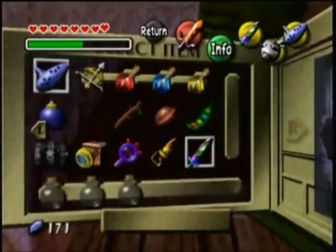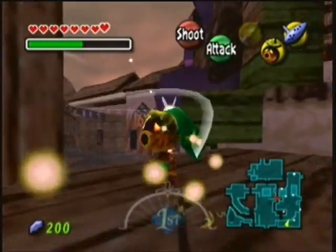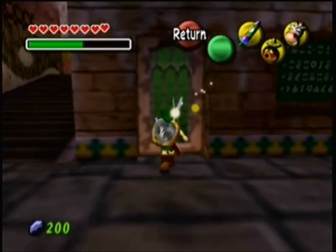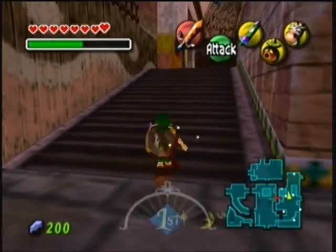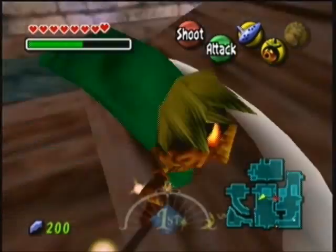We have enough time. Dekus are faster. Let's see — where's the mask? Romani's mask. Oh, did I miss it? It's open from... it's too late in the morning, too late in the day. Oh well. I'll get a green potion. They should have a green potion in the town. A green potion will be enough, honestly, for our purposes.